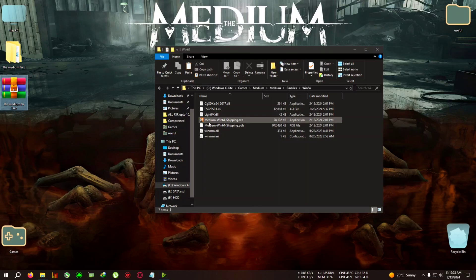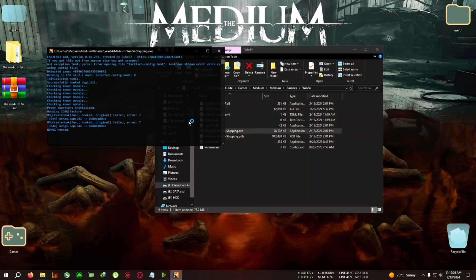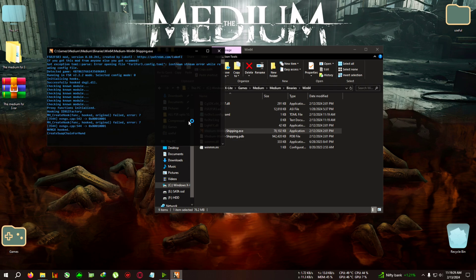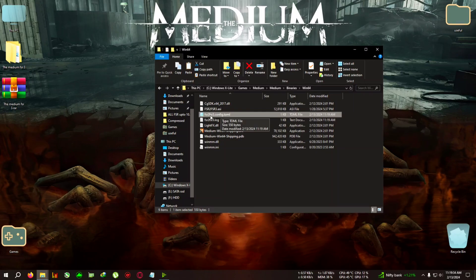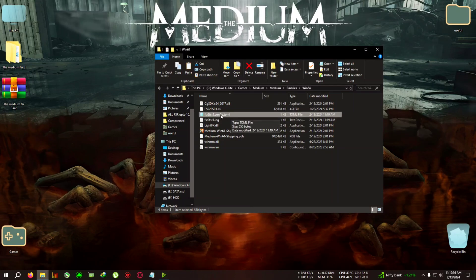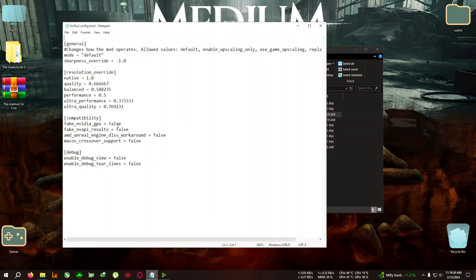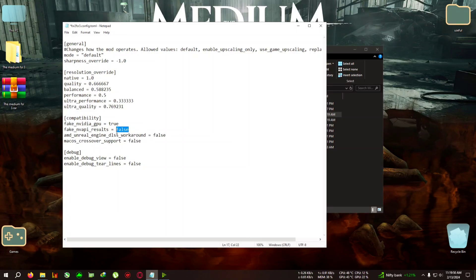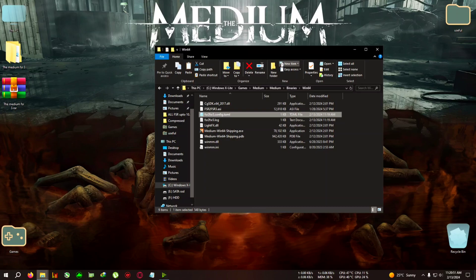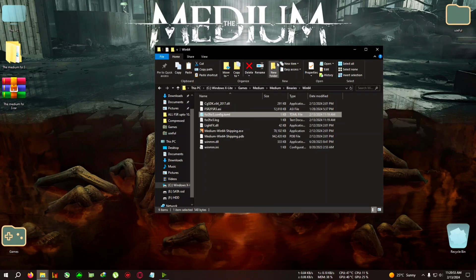After pasting the files, you need to do two things. First, run the game once, then press Alt+F4 to close it. A new file will have appeared: fsr2f3config.toml. Open it with Notepad. You need to delete the two 'false' values and replace them with 'true'. After editing both entries, click File, then Save, and close the file.